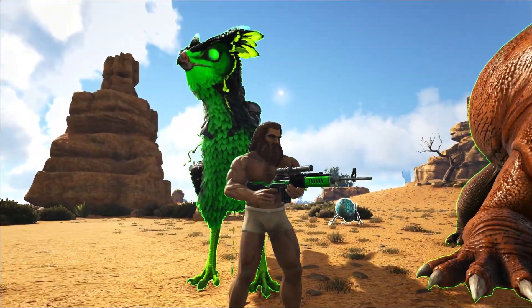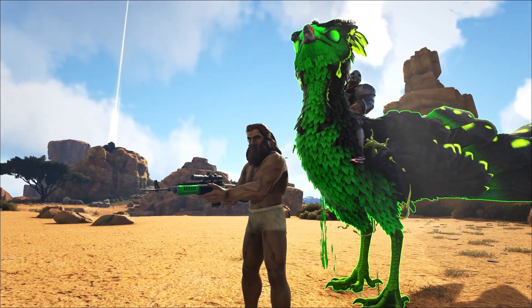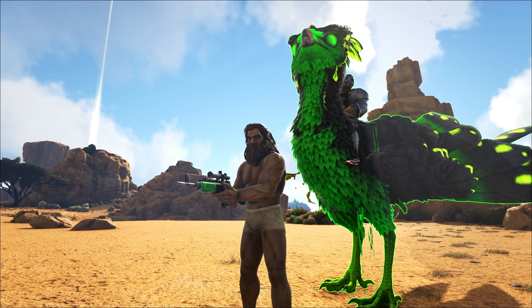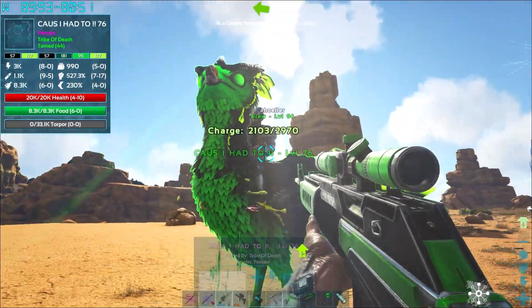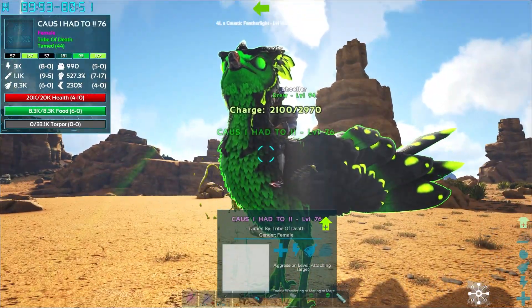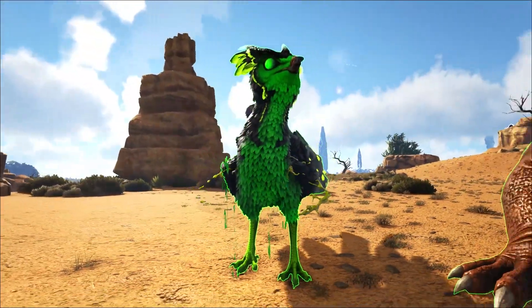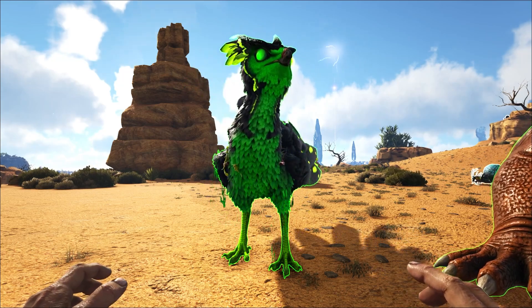We'll let him explain. Drew says he went a bit rogue. He set up a sap tap, went out, got some sap, got some polymer from the desert, made those guns, and they are amazing. He used that to get the lovely green creature here - the caustic featherlight. It was tamed with elemental kibble, our first elemental creature.